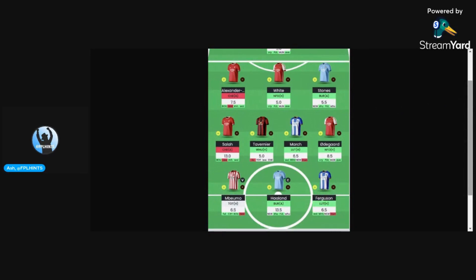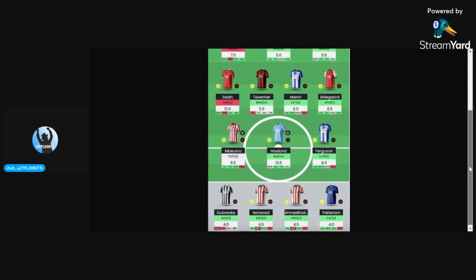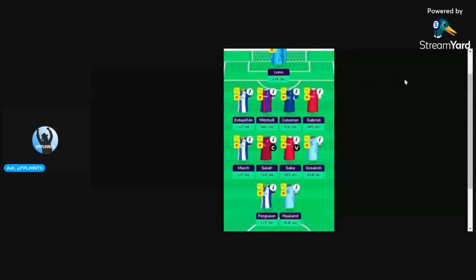Yet again we see Haaland and Mbeumo making up the front line in this 3-4-3 formation, and Ferguson is also able to be accommodated in this setup as well. We can see the bench here too, which is littered with 4.0 and 4.5 options. I think this is a fairly balanced team and a fairly good 3-4-3. I'll give this a 7 out of 10.